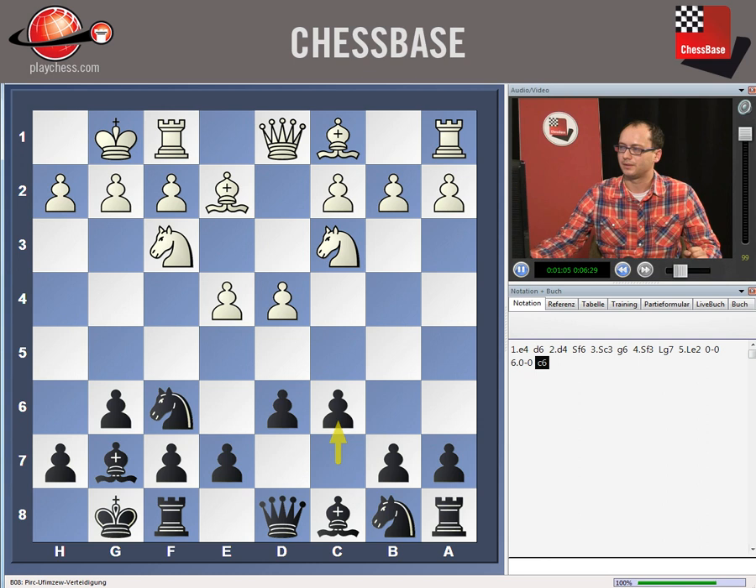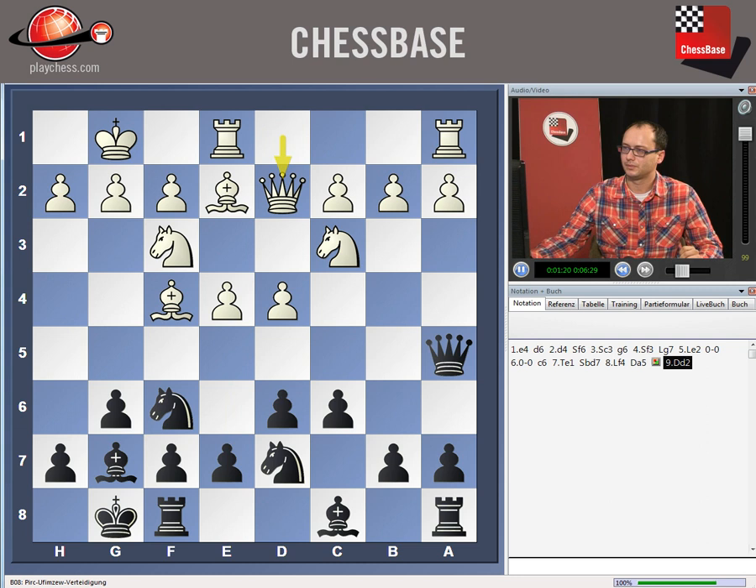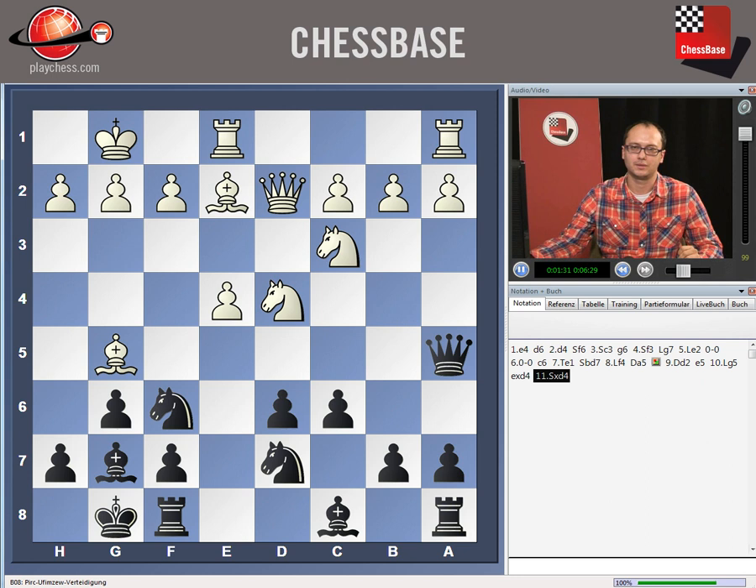After Re1, black developed his pieces: knight d7, bishop f4, and he came out with the queen on a5. He wants to play e5, supporting this advance with the queen from a5. White reacted with queen d2, e5, bishop g5, exd4, knight xd4, and now a very interesting tactical skirmish started with the move knight xe4.